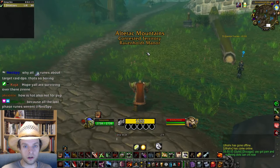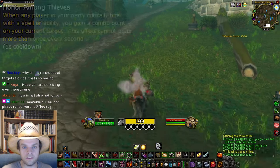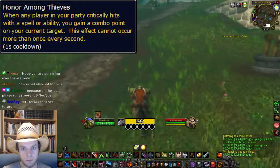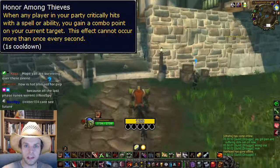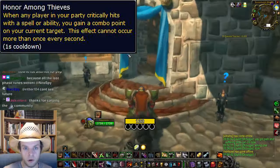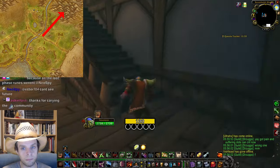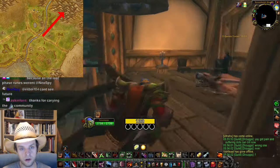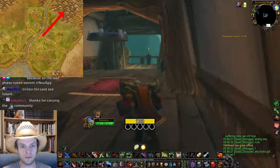The final two runes are a bit more involved and will require more effort than the first four. The Honor Among Thieves head rune gives you a free combo point whenever any player in your party scores a critical strike with an ability. In a good group, this will be a free combo point about every other second, which is very strong, but the power of this rune depends on the other people in your party. Sometimes it will not be very good if your group members are not getting critical strikes very often.